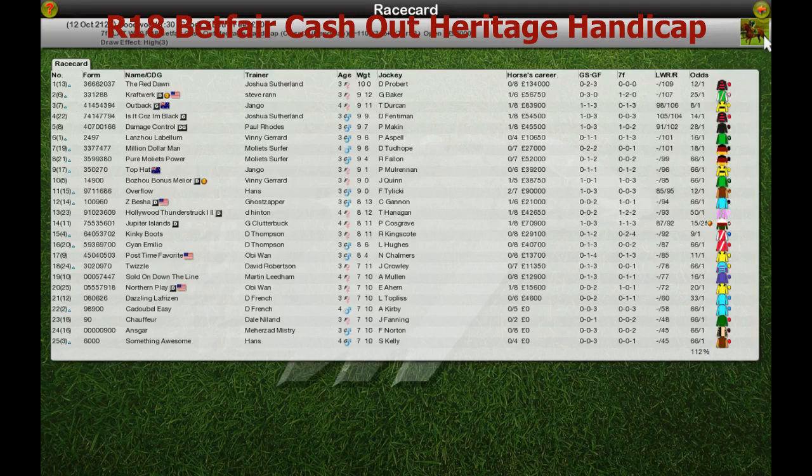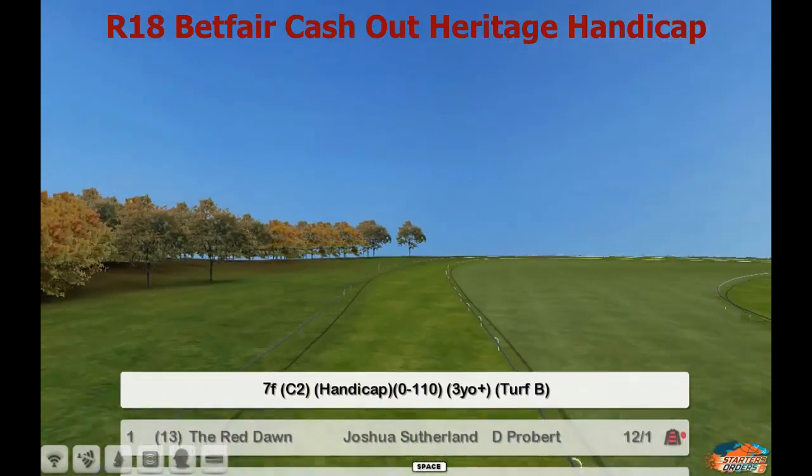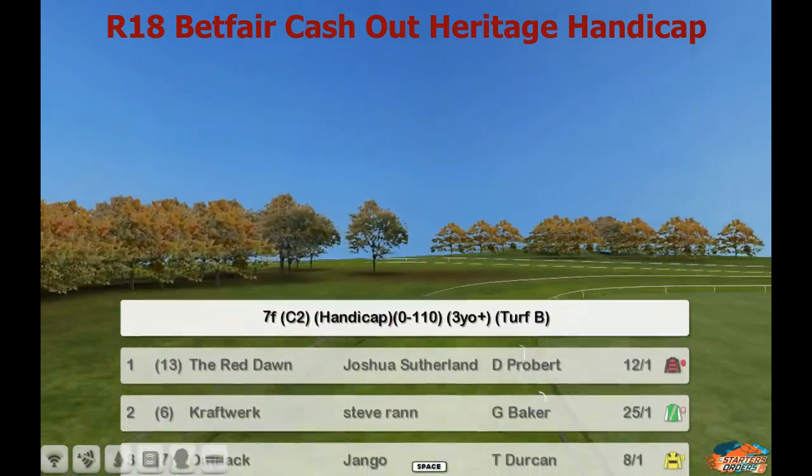The Heritage Handicap. Big field of 25. So we're at Goodwood, hopefully it can accommodate for it. We're over the 7 furlong. It's a 0 to 110.